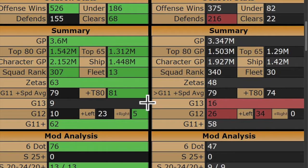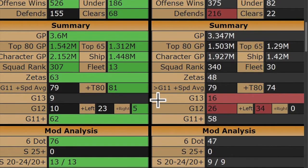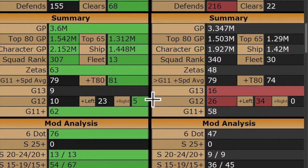Average speeds for gear 11 plus characters were even at 79. My top 80 is faster. Here's a big difference — Gear 13: I've got nine, and actually one of those I just did last night so that won't count. He's got 16. Gear 12s: 10 to 26. So that's 42 gear 12 and 13 compared to my 19. That is a huge difference.